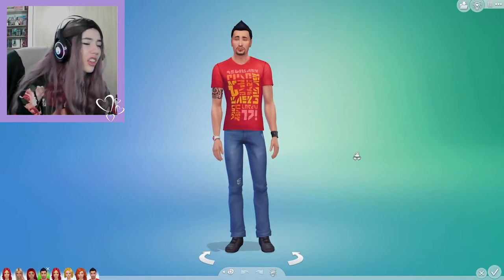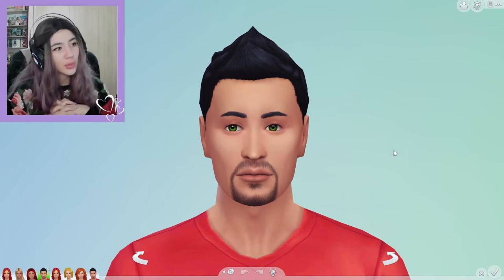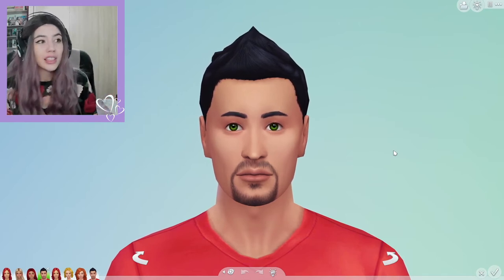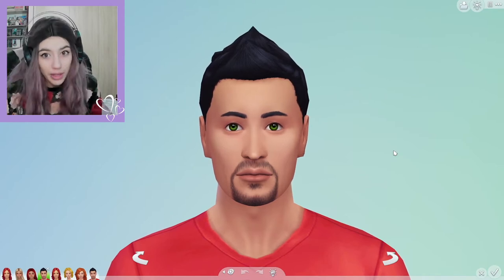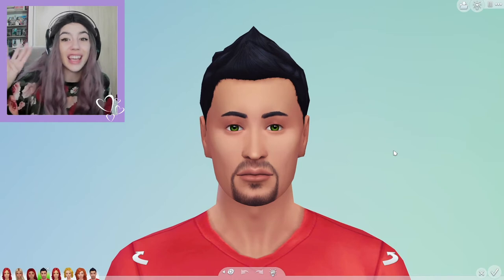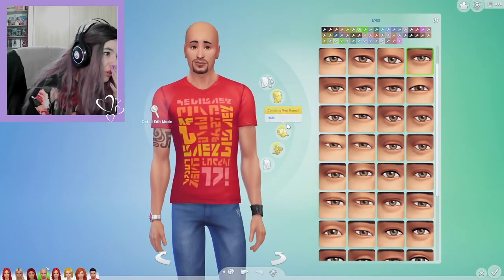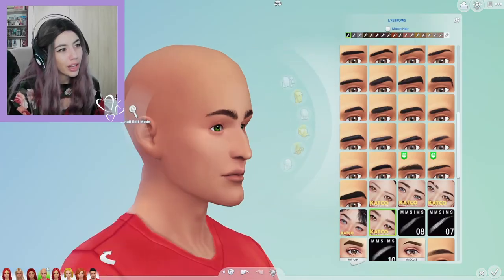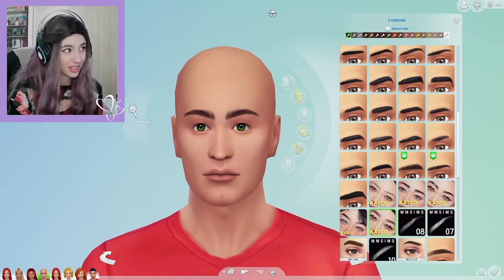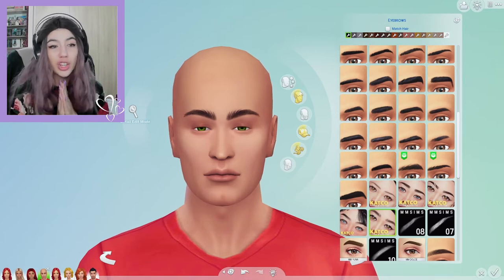Moving on to Don Lothario — the heartthrob, the man, the womanizer. I have a question: if you saw this man, would you cheat on your boyfriend with him? Because my answer would definitely be no. And yet in The Sims 2, when the game begins, he has four relationships with four different women — two of them being the twin sisters Nina and Dina, another one was his maid, and the fourth is Cassandra Goth, who he is actually engaged to. He is non-committal, active, romantic, and has the serial romantic aspiration — literally made for him.